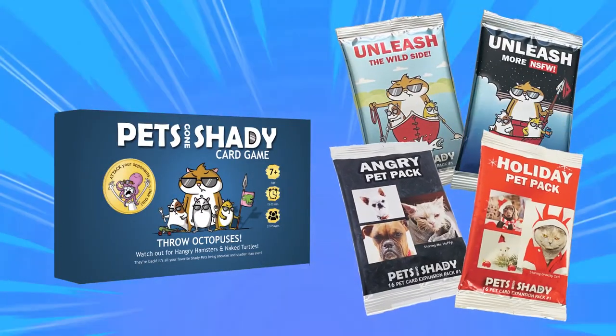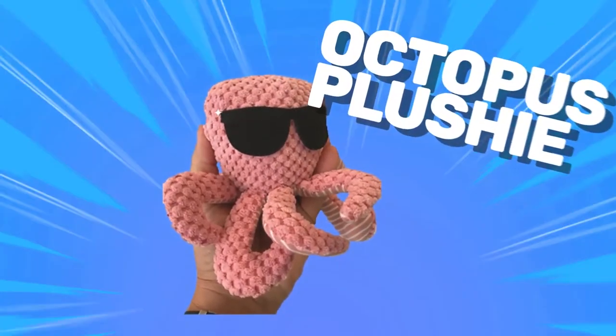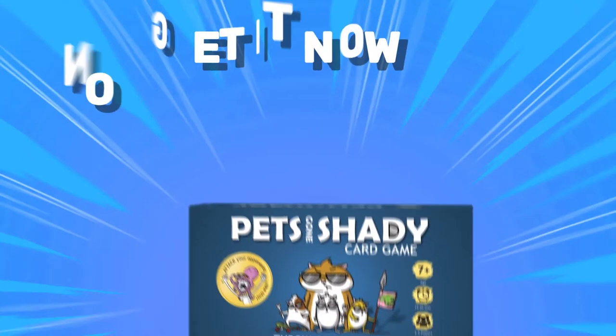It's Pets Gone Shady with the Unleash Expansion Packs and Angry and Holiday Pets Packs. And don't forget the all-popular octopus plushie you can actually throw at your friends' faces. Get it now on Kickstarter.